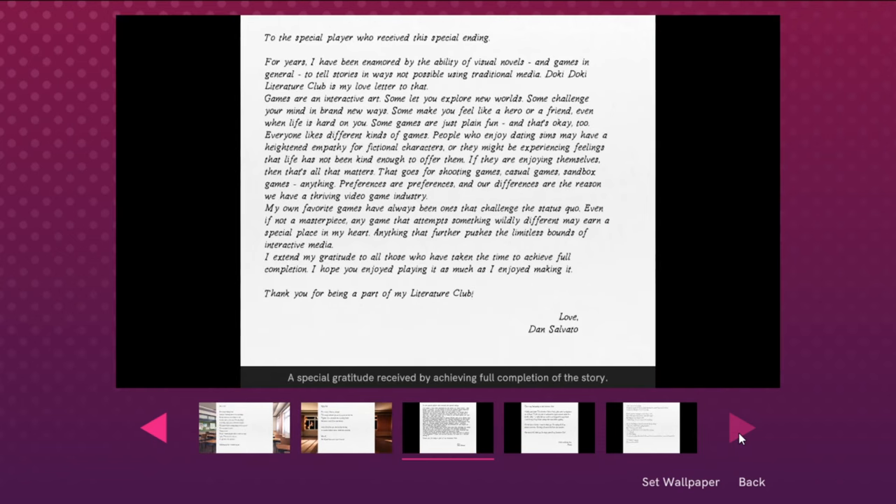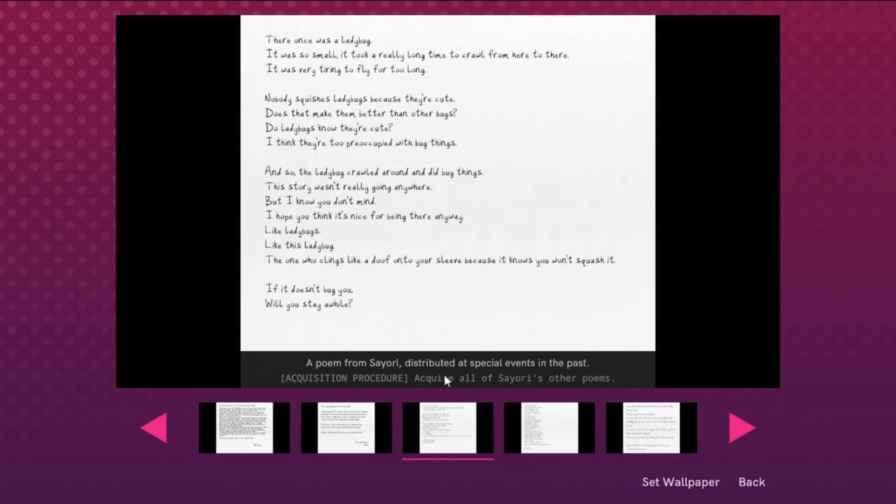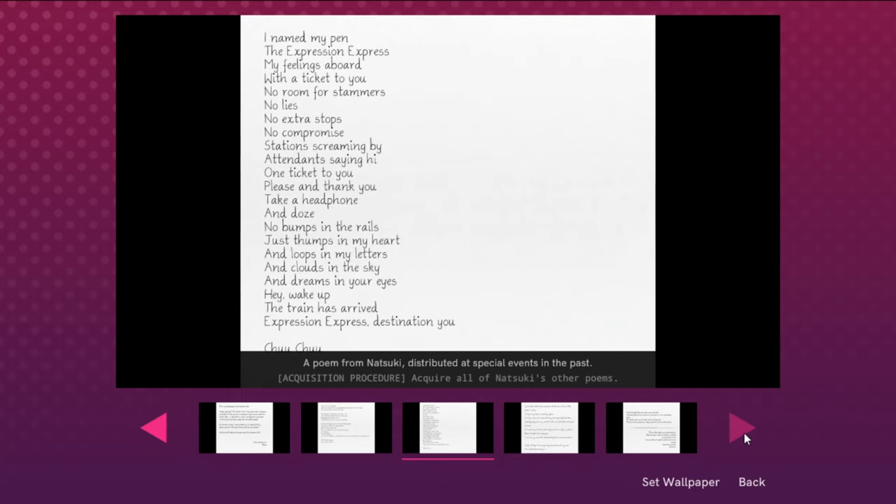You get this letter from Dan if you go for the good ending, which you get if you unlocked all of the special scenes for all three girls. If you played the game like I suggested, you will unlock this. And this is a letter from Monika — once the game ends with the good ending, you'll get this. The following four poems are unlocked by getting all of the other poems for that character, so if you have all of Sayori's poems, you unlock that one.